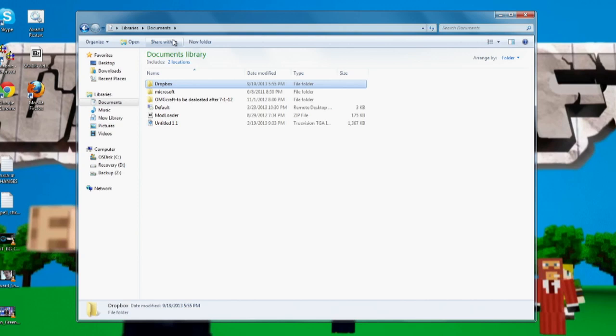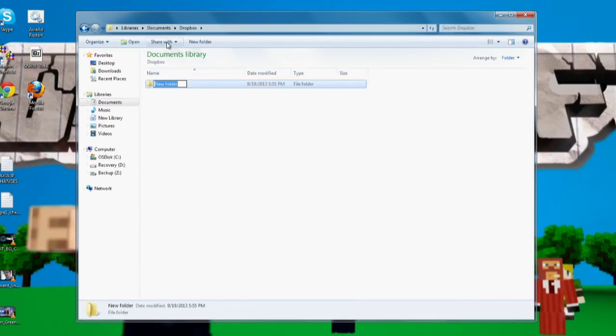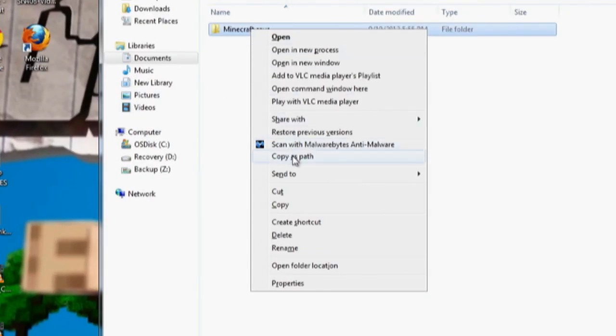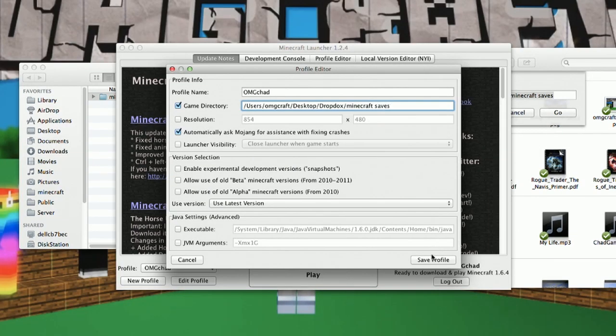If you are on the PC, what you'll do is find that synced folder and create whatever folder you want — you can name it whatever. Then, instead of just right-clicking on that folder, hold down Shift and then right-click, and you can choose Copy as Path.